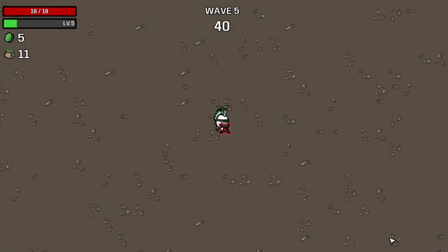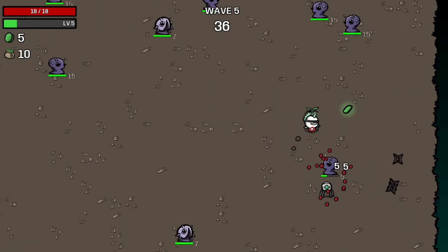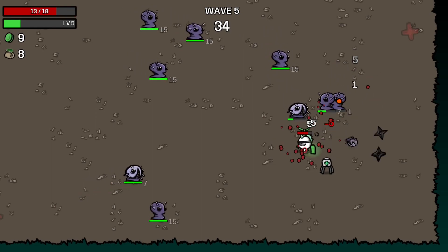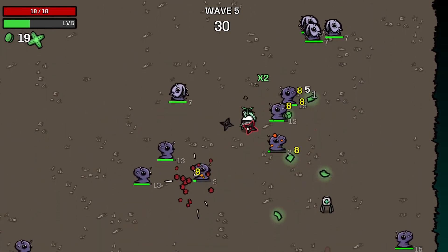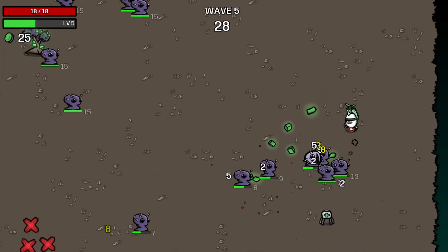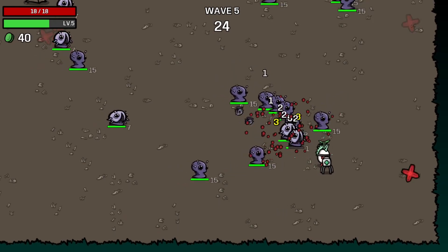That takes us up to ten melee damage, on wave 25. You get the full benefits from those projectiles from those medical turrets — so they each give plus three HP as a baseline.